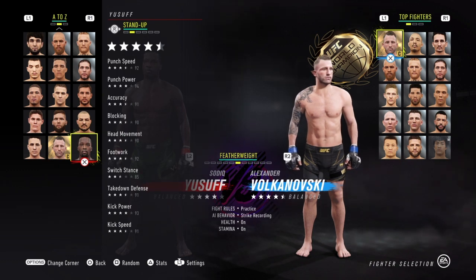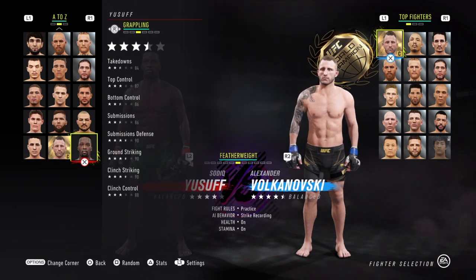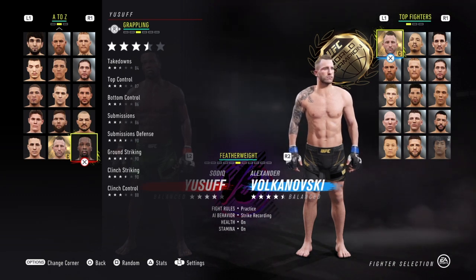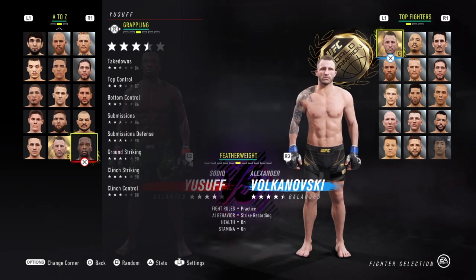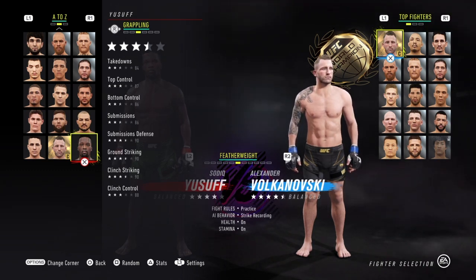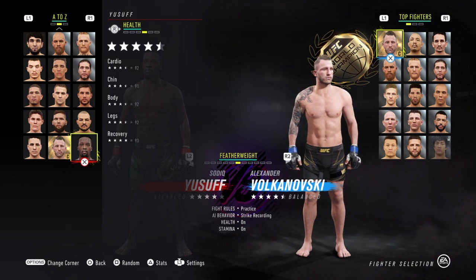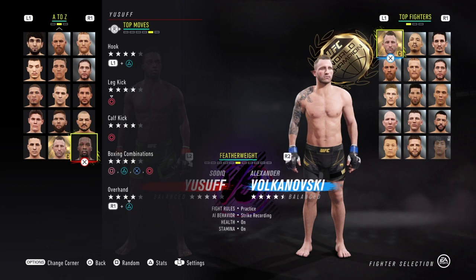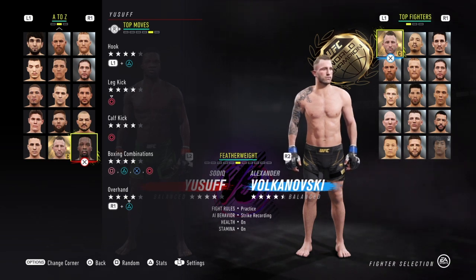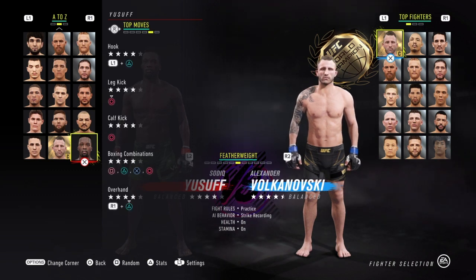Blocking 90, head movement 90, footwork 92, switch stance 85, takedown defense 91, kick power 93, kick speed 91 — that's not bad at all, great stand-up. Takedowns 84, top control 87, bottom control 86, submissions 86, submission defense 90, ground striking 90, clinch striking 90, and clinch control 88. That's not great in the grappling department. You don't want to use him against good grapplers. Cardio 92, chin 91, body 92, legs 92, recovery 93 — pretty decent health stats. Four-star hooks, leg kicks, calf kicks, boxer combinations, and overhand.